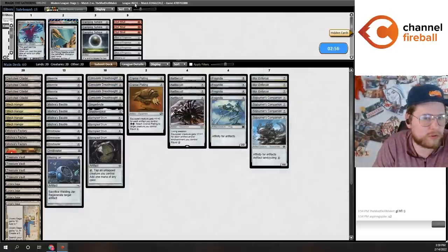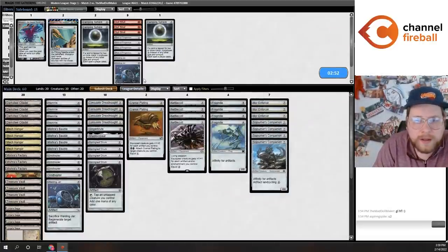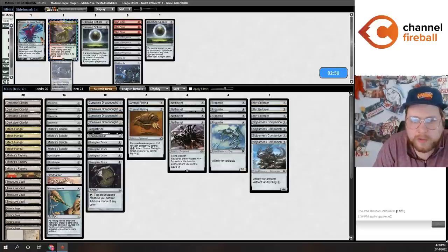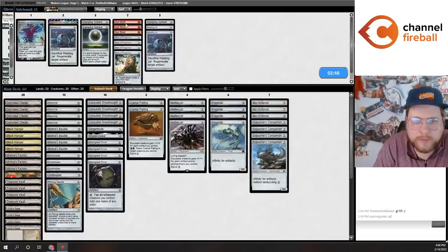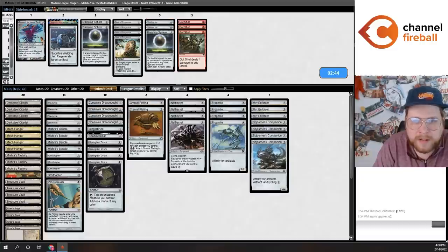I probably want the Pithing Needle. I don't want the Welding Jar against all the exile-based removal. Gut Shot kills Kataki if they've got Kataki, which is pretty relevant. I'm not sure they have Kataki but it's probably a good time to be playing it. Let's submit this sideboard — if they've got Kataki, we'll try to beat game three.